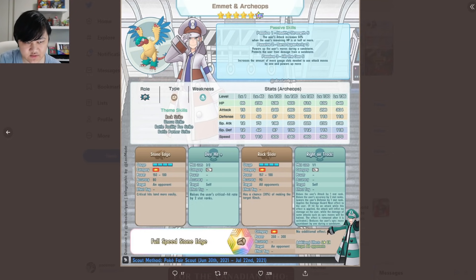He's really fast, so you could run him and Olivia on the same team with the new sand-setting unit Ingo. Emmet, Ingo, and Olivia — you could run a solid rock-type team. Anyway, hope you guys are enjoying this; let me know in the comments below. I'll see you in the next one — just one more unit to go through.